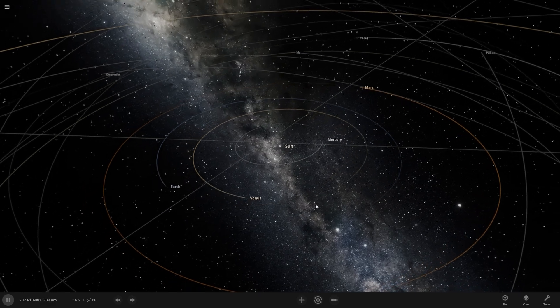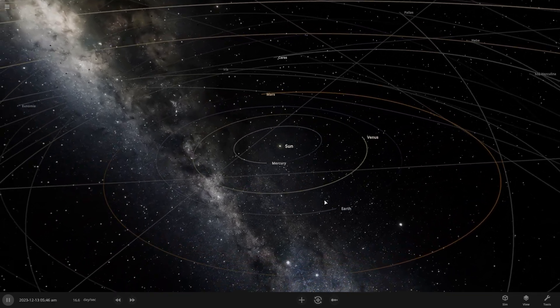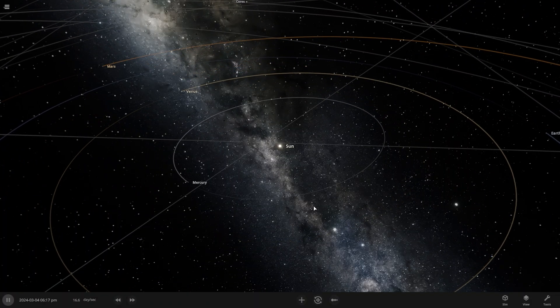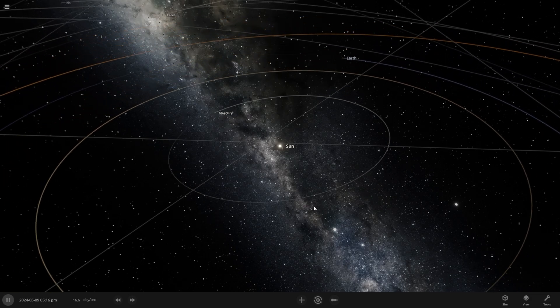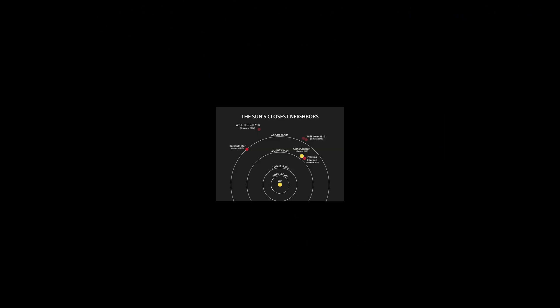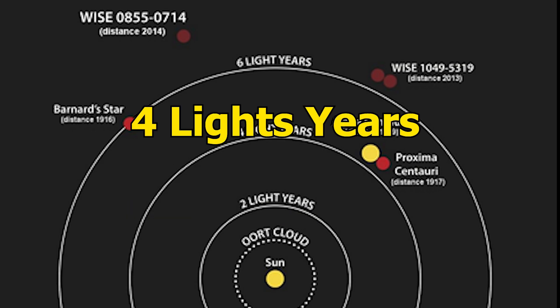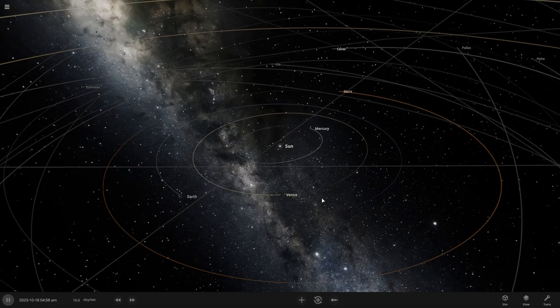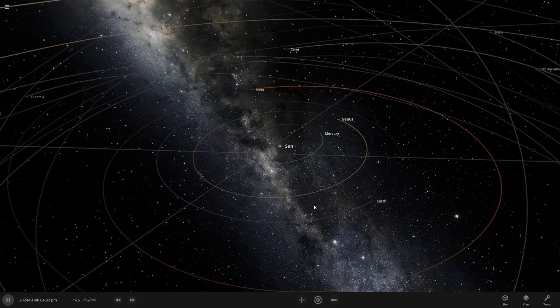In this video, we are going to make a four-star system. Yes, you heard right — a four-star system. You may have heard there are triple star systems in the universe. For example, Alpha Centauri is a triple star system just four light years away from us. But we are not here to talk about Alpha Centauri — we are here to make our own four-star system. So let's get started.